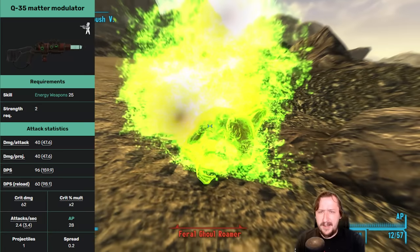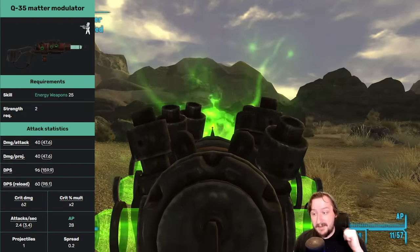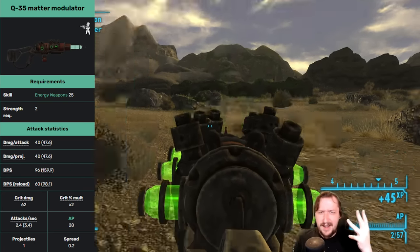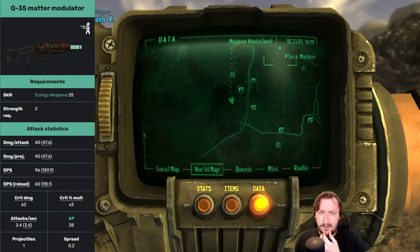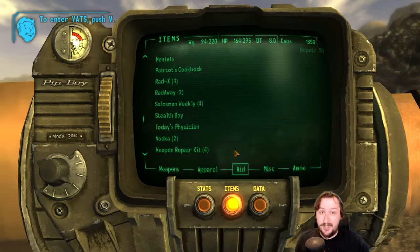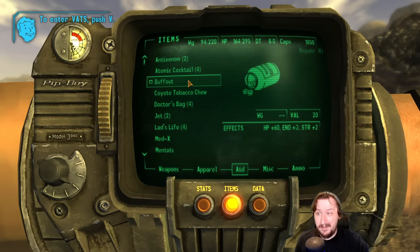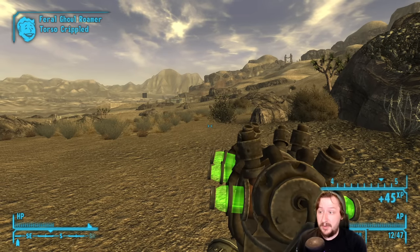This one only requires 25 energy weapons and 2 strength, which is surprisingly low. It has good damage, good damage per second, a 2x crit modifier, and higher than normal crit damage — 62 crit damage, almost as high as the BB gun we talked about earlier. It has low action point cost, low spread; it's just all around a really solid weapon. It's probably one of the best energy weapons in the game in general, and it can make your early game way easier if you're going with an energy weapon build.